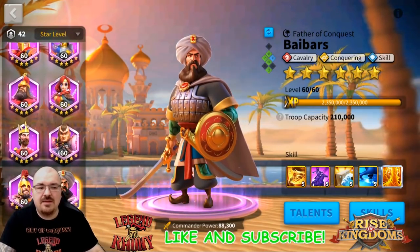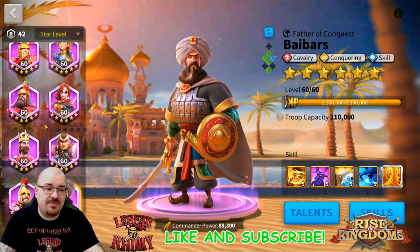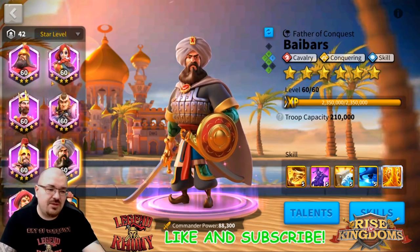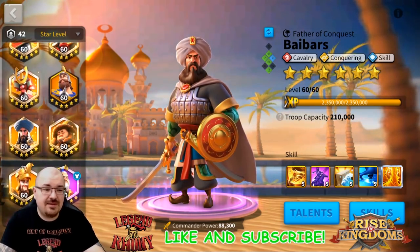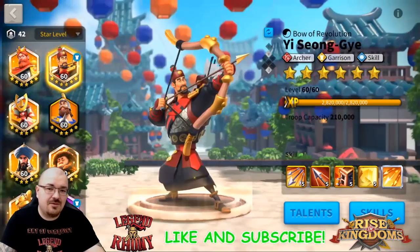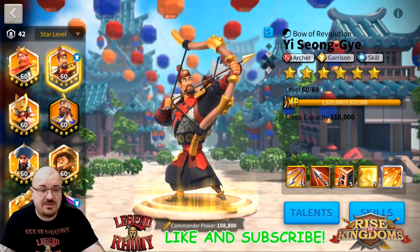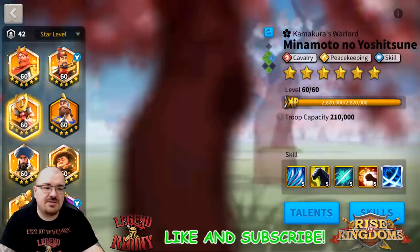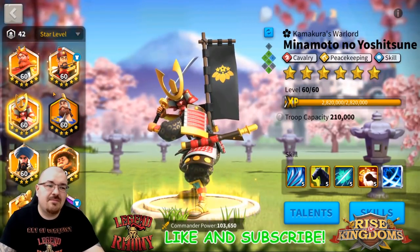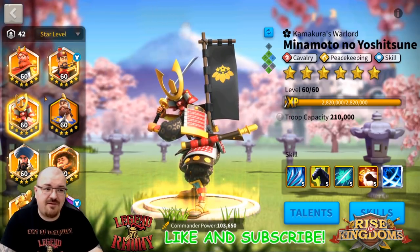In terms of rally situations, here's an interesting rally I've done that surprisingly works: YSG primary with archers and Minamoto second. Obviously if you want to do a cav rally, Minamoto can definitely be used for cav rallies. I've done a video about my top three expertise commanders - YSG is one of them, then Richard, and then Genghis Khan. I would actually put Minamoto primary if he wasn't a pay-to-win commander. He's pay-to-win - the only way you can max his skills is by purchasing from the shop. If you could max his skills with universal sculptures, I would have put him primary.